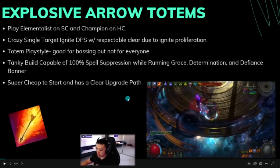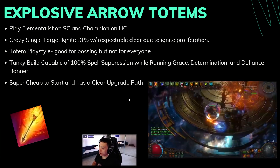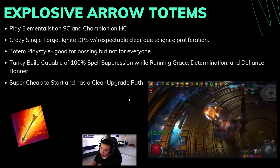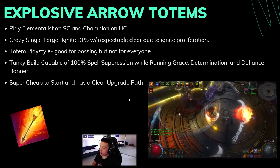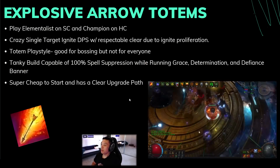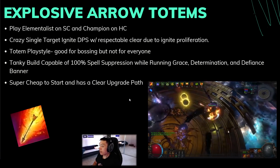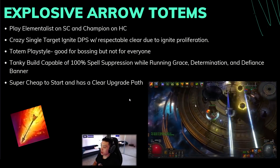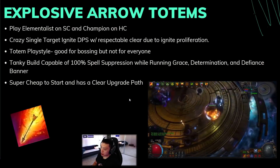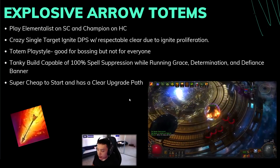Let's start with the fan favorite: Explosive Arrow Totems. This was probably the most popular league starter last time around. Even though people had reservations about it, the build was extremely strong with very few fail points — as long as you understood how to proc Elemental Equilibrium and knew you couldn't have any fire damage on your gear. The build has crazy single target ignite DPS; hitting 4–5 million ignite DPS on Elementalist is not very hard, and you still have pretty good clear because your totems kill everything and proliferate the ignite.